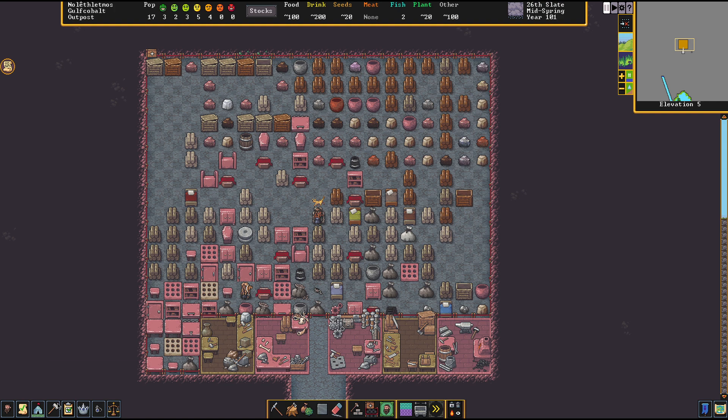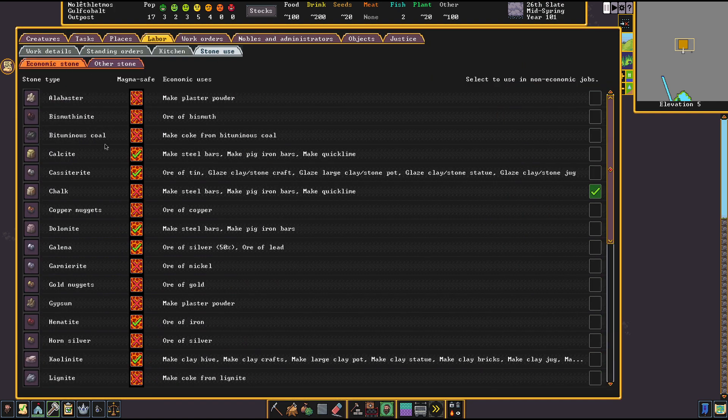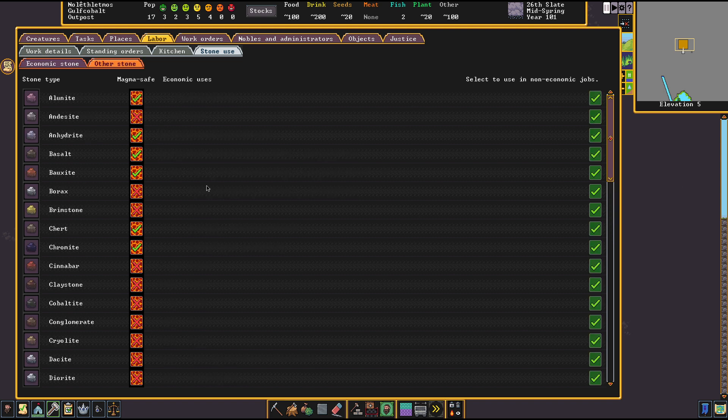I'm not going to touch the topic of metals because I already covered that — technically they start as a stone. I'm also not going to talk too much about rock layers because I want to do that as a separate video. So let's get started with the economic stone section and then go on to the other stone section, which has almost no information.